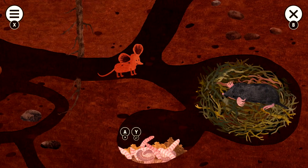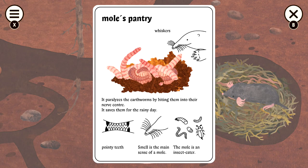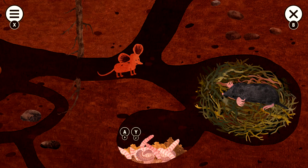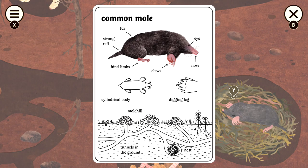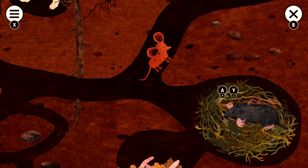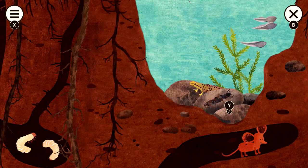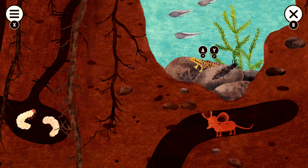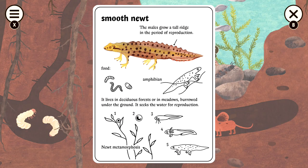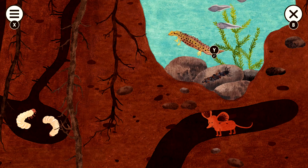Moving further right, we are going to have this pile of worms right here. Hit the A button to interact with it, and then Y to get the entry — it's going to be the Mole's Pantry. Then we're going to go up here and grab the Mole itself, so A and then Y to get the Common Mole. Continuing down this tunnel, we have the Caddisfly right here — it's the bottom-most insect, so grab that. Then move slightly to the left to get this lizard-looking thing, which is the Smooth Newt.